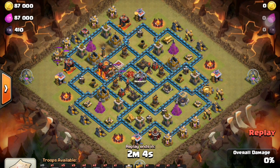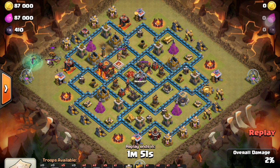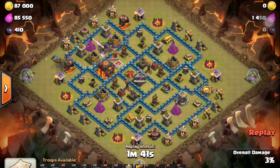He probably should have followed that with some archers and witches at that point — and now he does that. So now the lava hound is getting some damage. But he still has the wizard and the witch left. Now just some skeletons. And he's going to start the attack in the center where he did the lure.